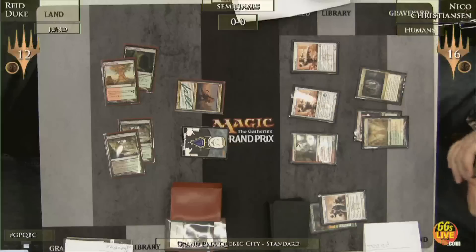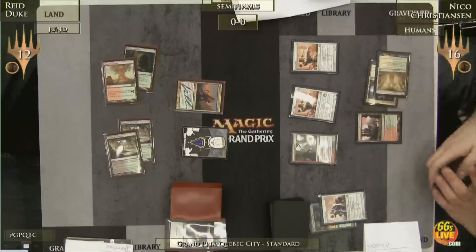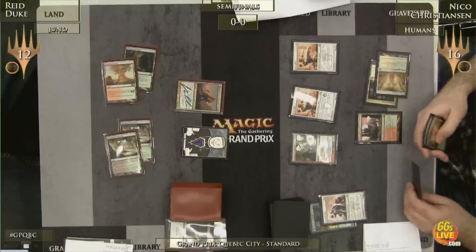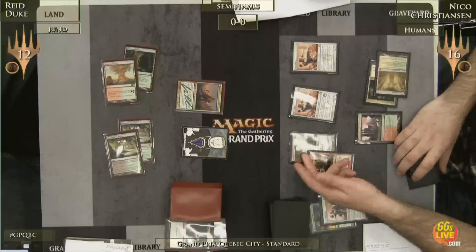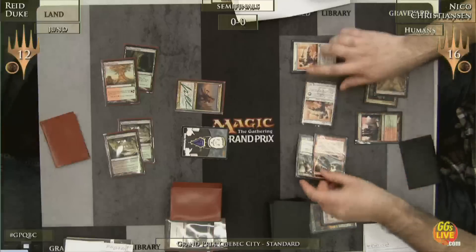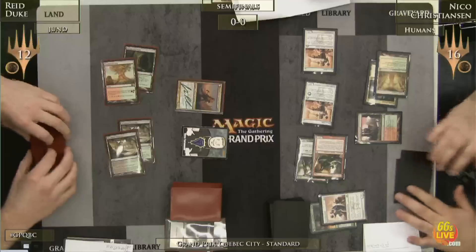It says when it attacks with two or more other attackers, it becomes a 3/3. He's got a pre-combat play — it is Lightning Mauler. That's going to pair up with the Burning Tree Emissary. In we go: Battalion triggers — 3/3, 3/3, piling in. Super pressure on Reed again.